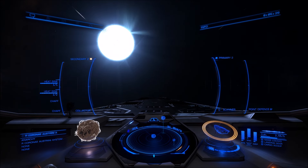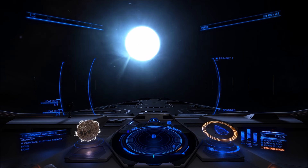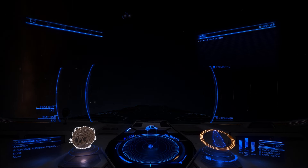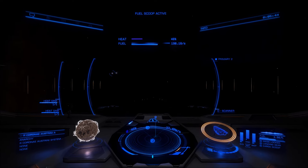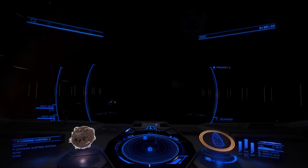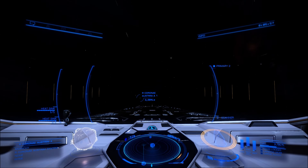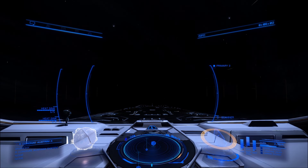Look at that thing spin! This is in the bubble - it's not too far. I can't remember where it's near now but it only took me two or three jumps to get here. We're going to try and get a better angle on it, obviously trying not to get too close. It was already scooping and we're not even that close to it. I haven't got the orbital lines turned on so we can't actually see the danger zone which it generally shows you.